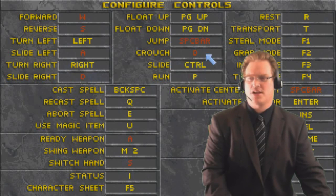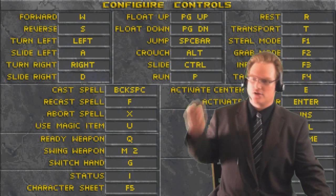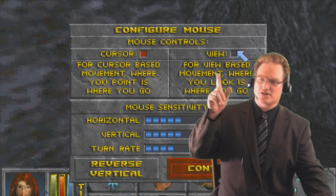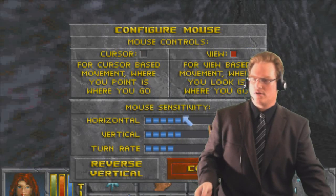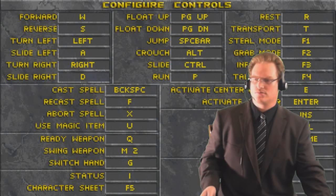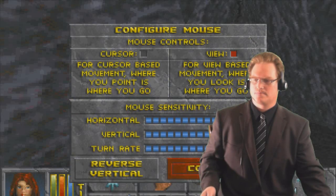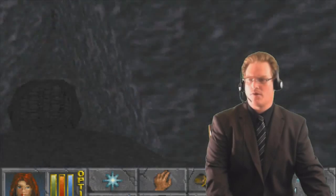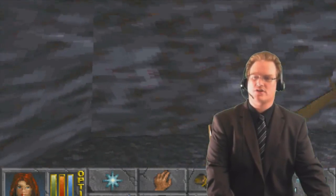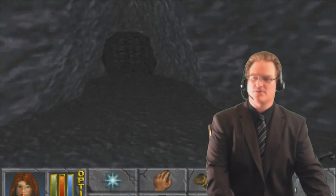Set Jump to Space Bar, Activate Center Object to E. Once you get this all set up you don't have to worry about that. Go to Mouse - it's going to be set to cursor - change that to View. Set mouse sensitivity way up. The result: you now have mouse look. W, A, S, D works. You are playing something that resembles a modern game.